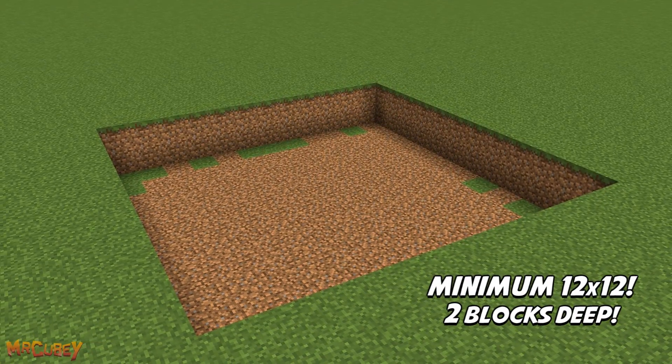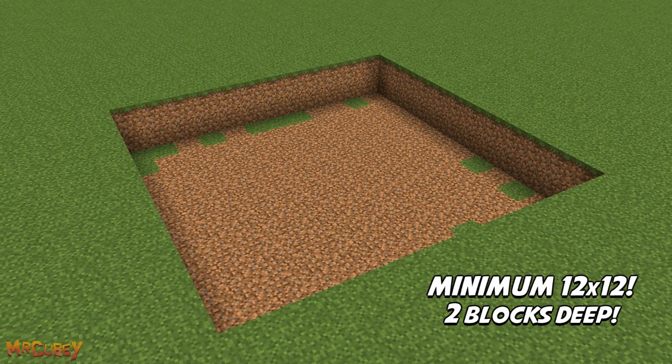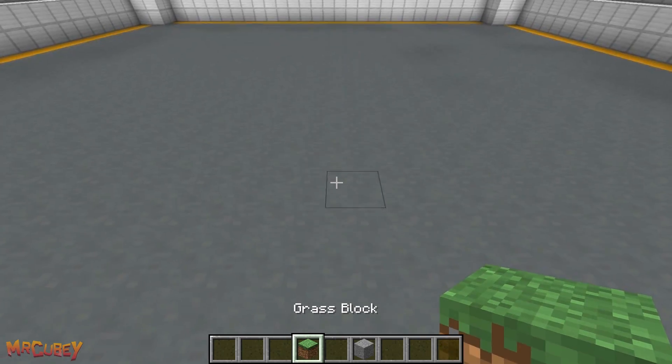If you want to build this exactly at ground level, make a 2 block ditch, at least 12 blocks in length and width to give yourself enough room. Our first step is to map out the floor. It's very simple, so follow what I do here with stone and grass. Grass will be the outside of the trap, and the stone will be the floor for the room.